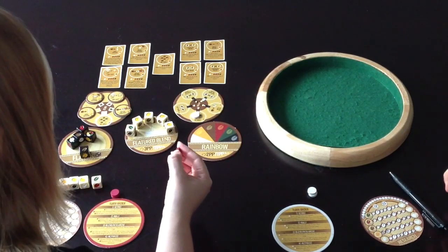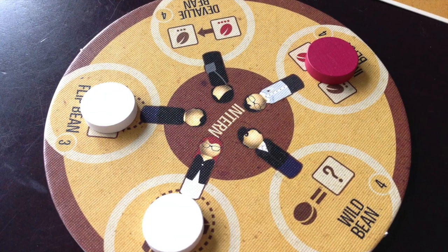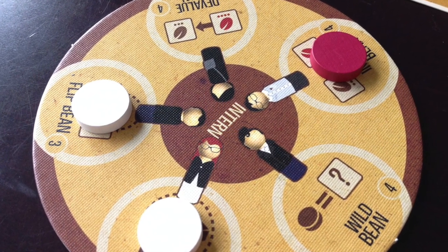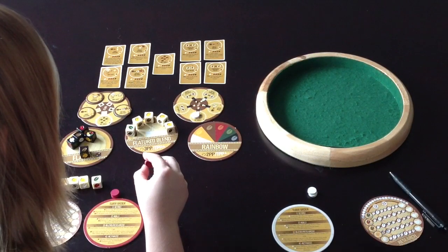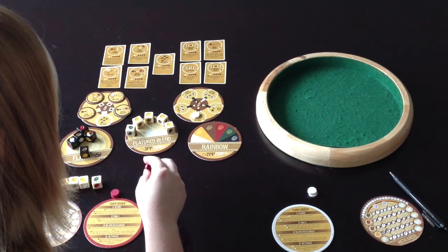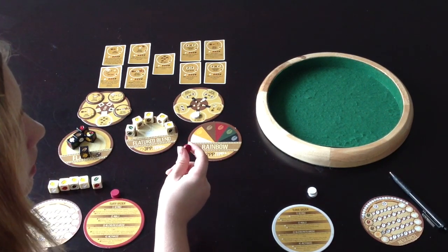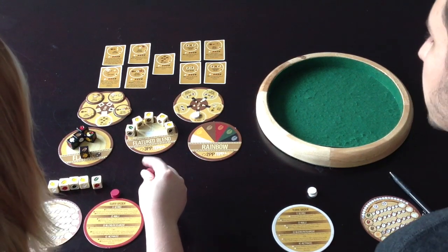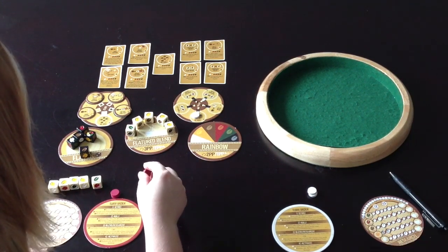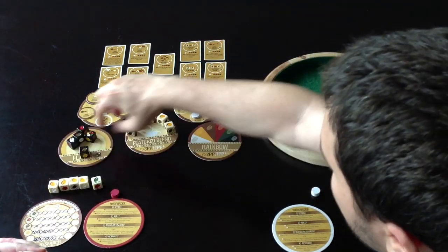There's also the option to play with the intern coaster, which opens up a whole other set of special abilities you can claim. The cool thing about intern abilities is that when you get one, only you have that special ability — no one else can get it, so you can block other players from it. I used it to great effect to get up to three re-rolls in the game we're showing you.